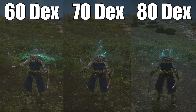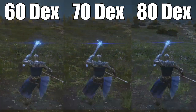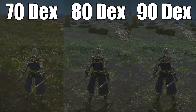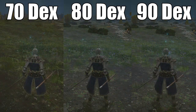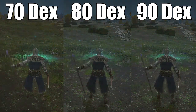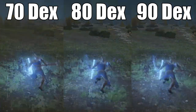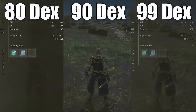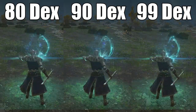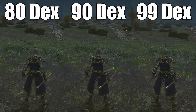Anyways, it starts to slow down around 70 DEX. In fact, I'm pretty sure that is the soft cap — it doesn't get any faster from there, and as you can see it is slightly faster than 60 DEX. At 80 and 90 DEX it is not at all faster than just 70 DEX. I'll still go to 99 just to show proof that it doesn't get any faster than 70, but to answer the question: you're going to want 70 DEX to get the max casting speed. Anything after that is a complete waste of points.